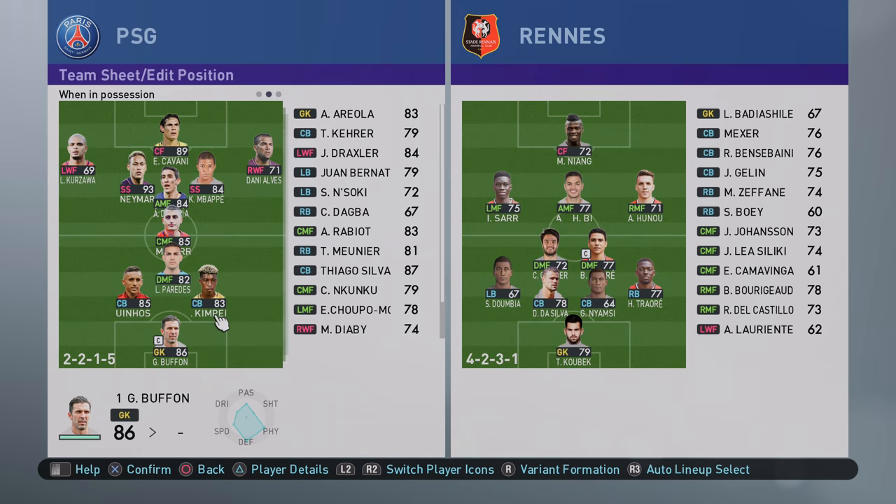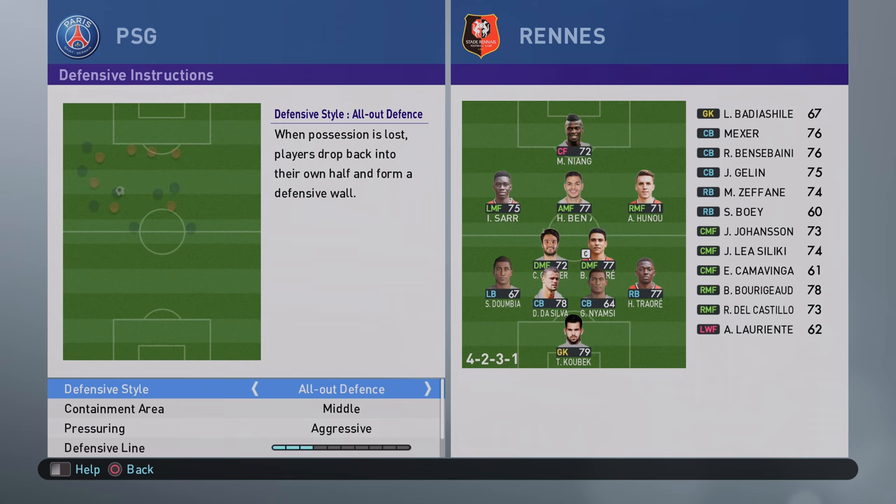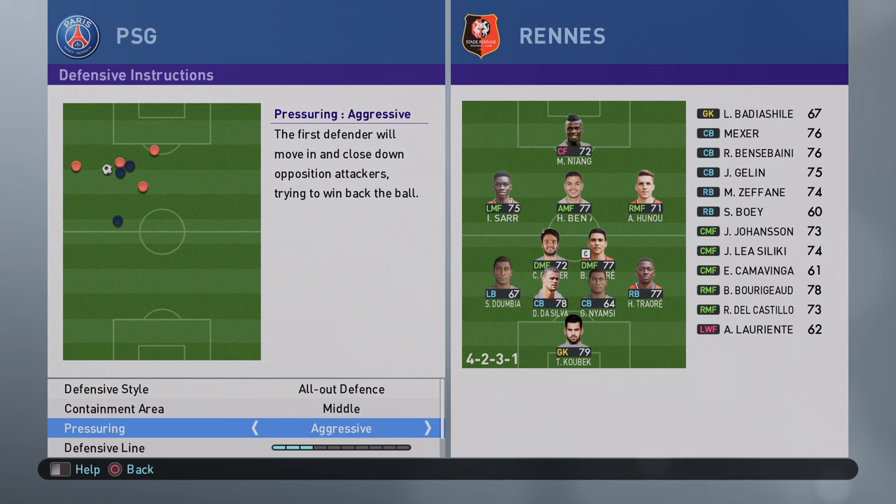Attack instructions: possession, short pass, wide attack and flexible positioning, 8 for support range. All-out defense, middle aggressive. We went for this because Tifo said they press intelligently — most of the team drops back whilst still applying aggressive pressing. Three for defensive line, six for compactness.